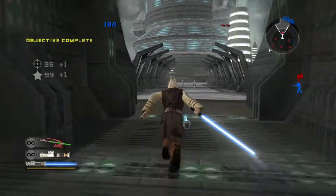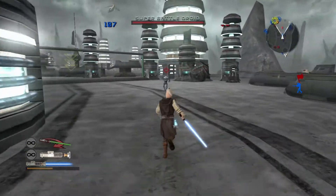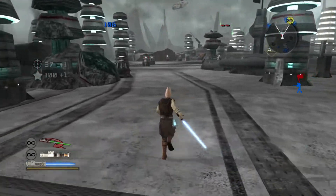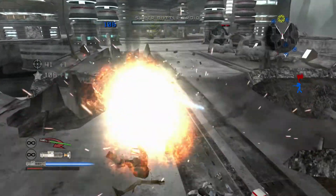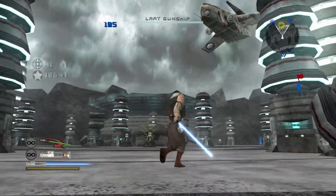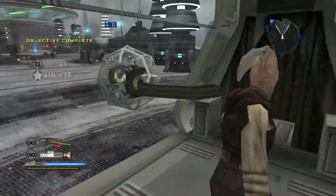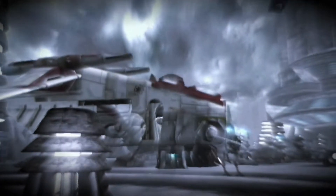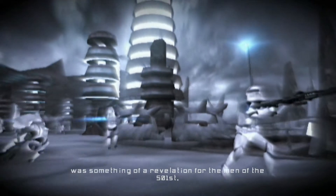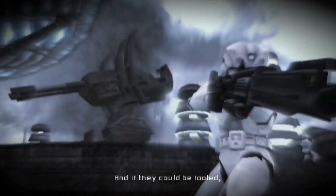Good work. Now collect the core samples and return them to the dropship on the other side of the bridge. They'll take the crystals back to the dropship. I can see the dropship, sir. Nicely done, gentlemen. Your work here today has made the Chancellor a very happy man. The success of the mission on Megiddo was something of a revelation for the men of the 501st. Suddenly, we realized that the Jedi could be fooled — and if they could be fooled, they could be killed.